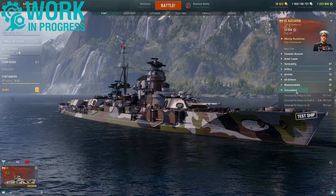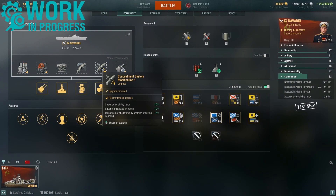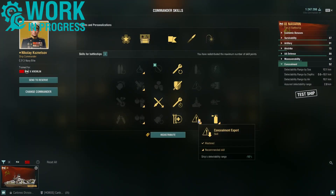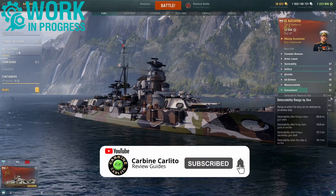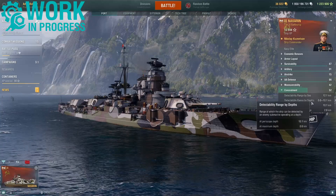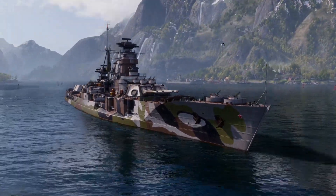Finally, in terms of concealment, the rating is 52 — this is with a full stealth build using both the upgrade and captain skill. A concealment rating of 52 equates to a surface detection range of 12.1 kilometers, and you will be detected by enemy submarines and aircraft at 10.1 kilometers.